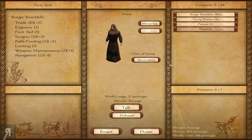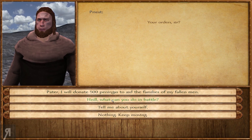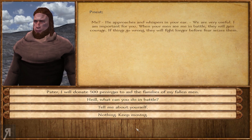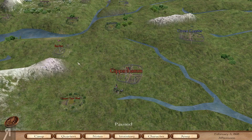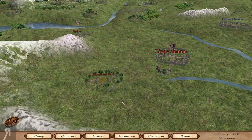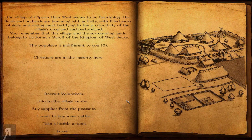I did forget to do this in the previous episode - let's speak. What can you do in battle? I want to note 500 to aid the families of my fallen men. What can you do? I am important for you - when your men see me in battle they will gain courage, if things go wrong they will fight longer before fear seizes them. So in other words, he gives us a little bit of extra morale.